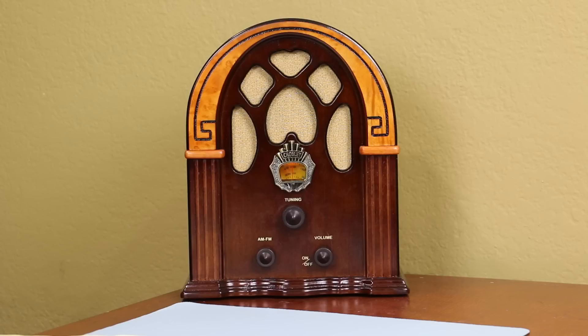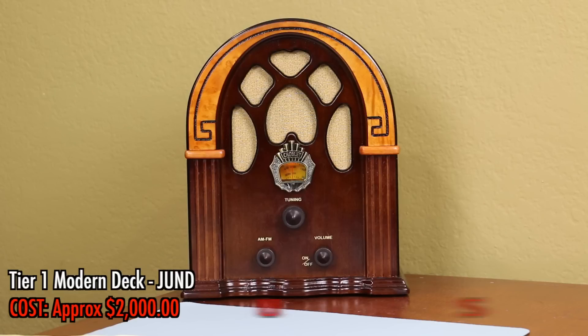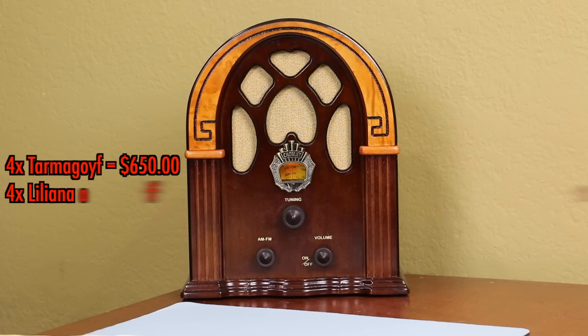What are we going to do for today's lesson? This week, we are talking about Tier 1 — it is about Tier 1 status. We're talking Tier 1 Jund, a steal of a deal right now, a little under 2 Gs. Tarmogoyf is down off of his reprint, $650.